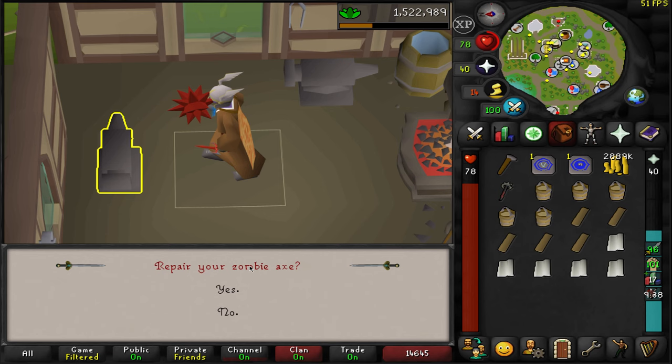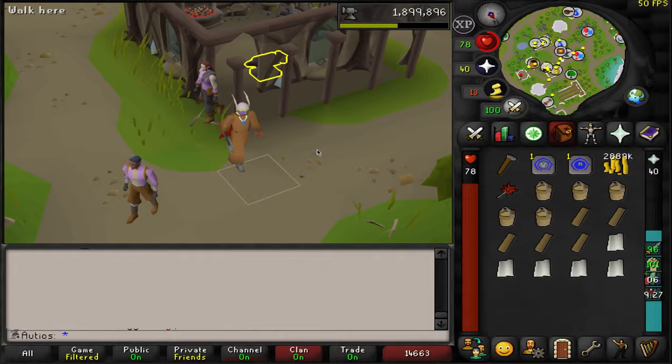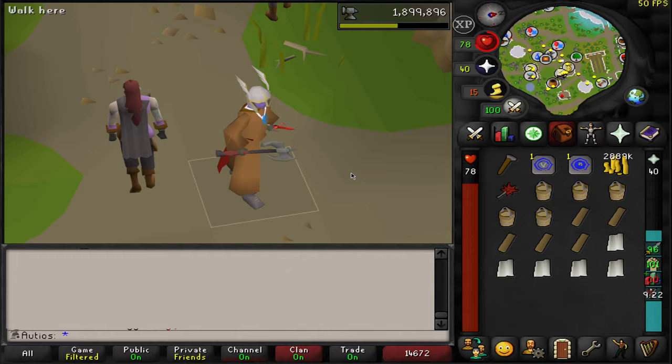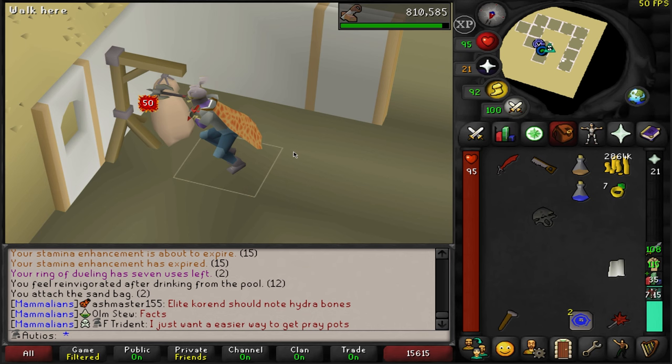Now we've got the broken zombie axe — time for a big moment. We'll use it on an anvil and repair it. 500 Smithing XP — man, that might be the new best training method in the game. There it is — it looks pretty cool, honestly. I hate the way the cudgel looks, so I'm really glad we have something we can use instead that is more appealing to the eyes.